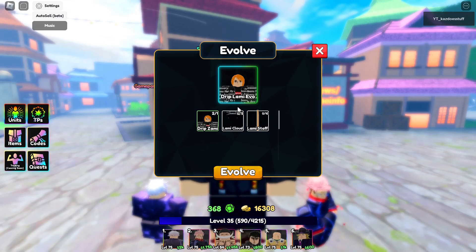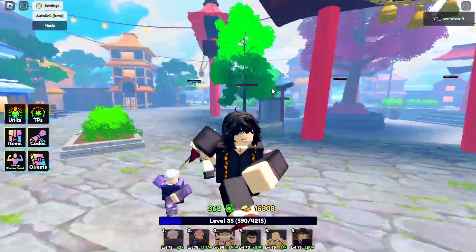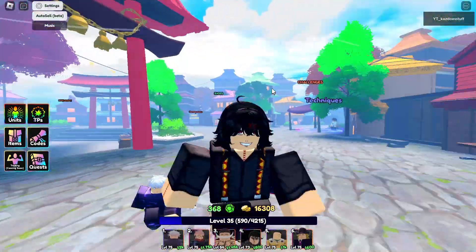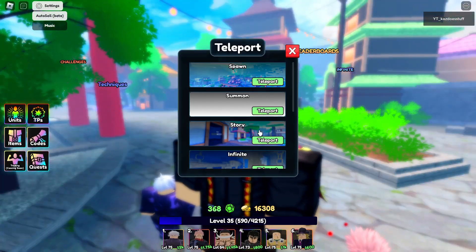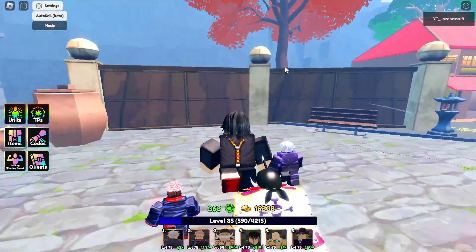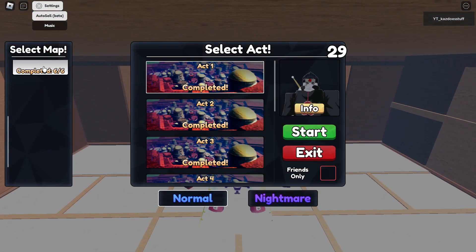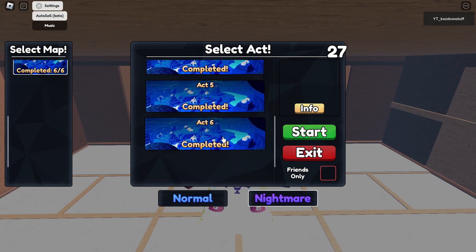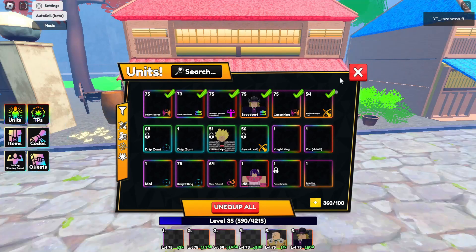The main thing I want to get is called 'Best Waifu,' which is basically Speed Car but a female version. To get this, you need to go to Story Mode and go to Planet Nami Nightmare Act 6. You have to grind it until you get it — good luck with that.